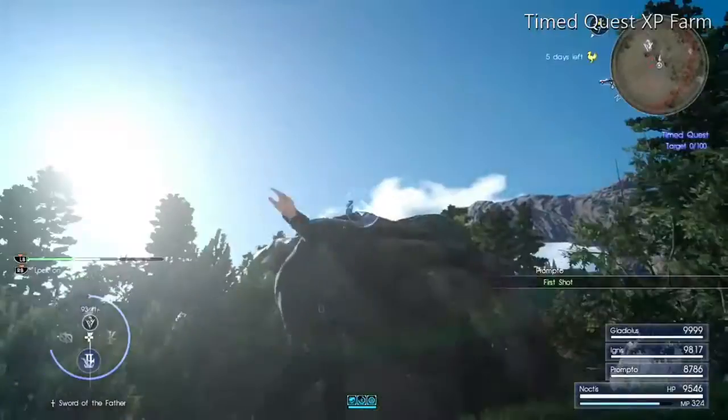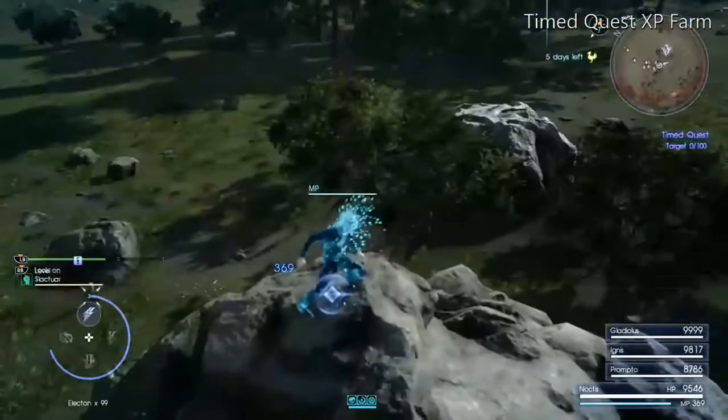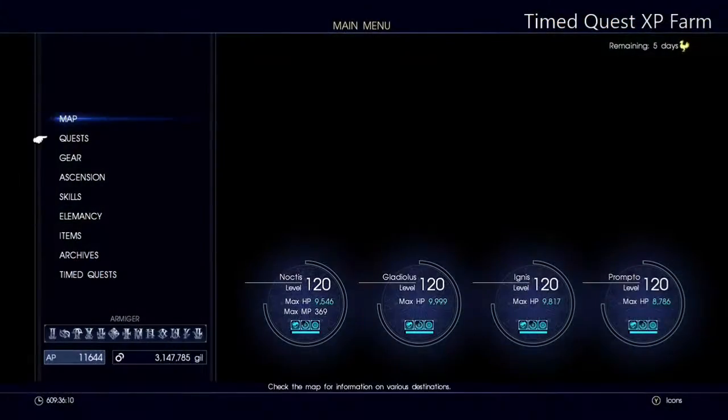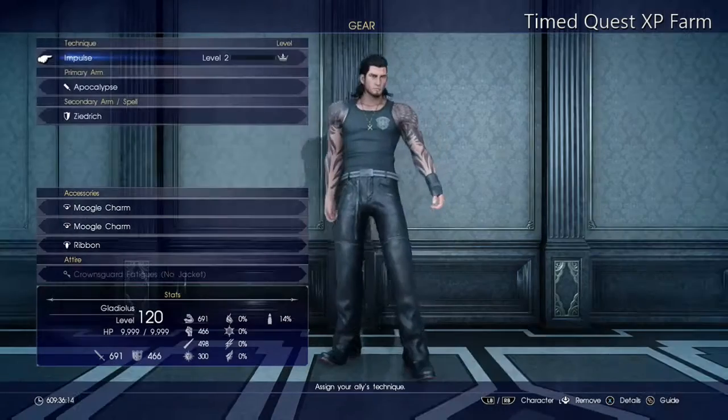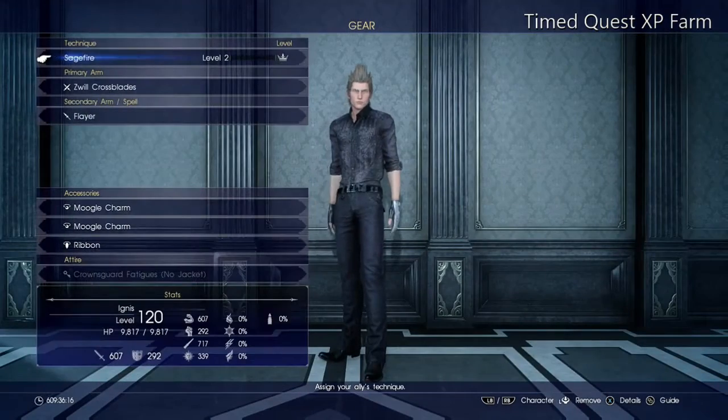Using this method with 15-20 spirit cast spells gave me roughly 700-900,000 XP per run. I was able to accumulate over 3 million XP in just 4 runs. In my opinion this is the best and fastest XP farm in the game.